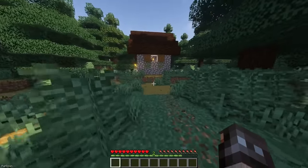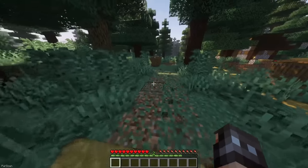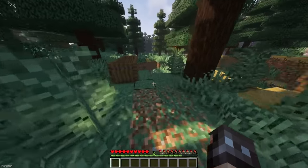Another mod for immersion is Automatic Path. We tend to always run to the same locations in Minecraft, and with this mod installed, you'll notice over time that grass blocks will slowly turn into paths.